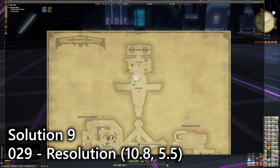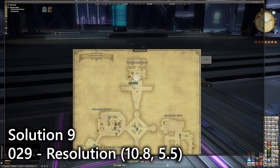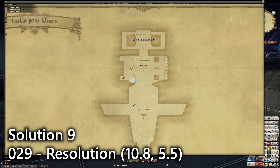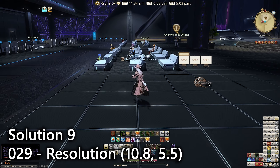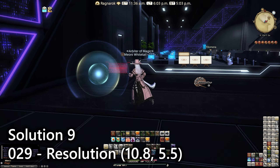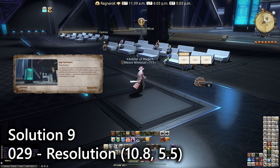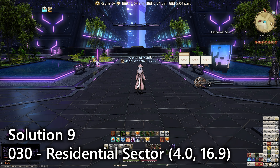For the next entries we're over in Solution Nine, the second city in the game. We're going to go over to Resolution in the northern section — you can teleport here when you have access to the mini Aetheryte. In the western bottom-left section of this huge waiting room you'll find your sightseeing log. This place reminds me so heavily of an airport waiting lounge.